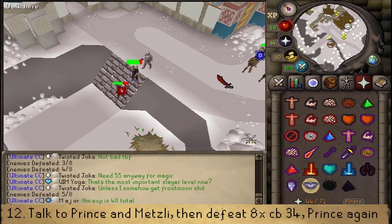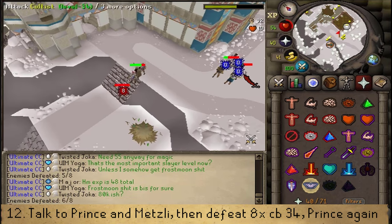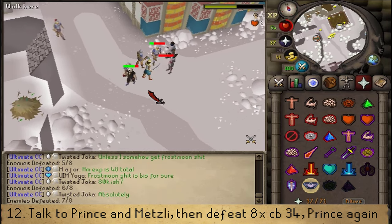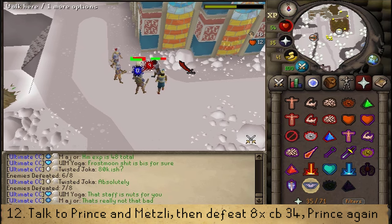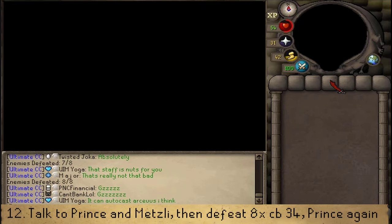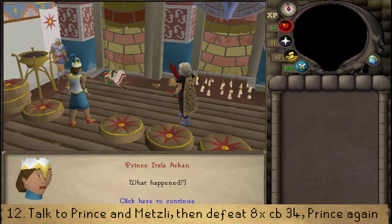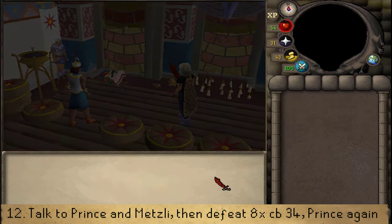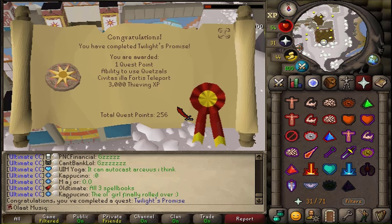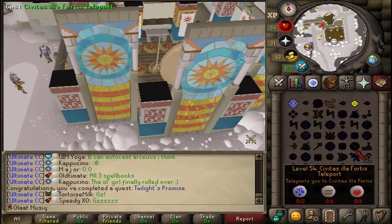The cultists are very tanky — defeat all eight combat level 34 cultists to complete the quest and start the final cutscene. And that's it — I forgot my teleport to Fortis to start the Palace Moons quest, but the Twilight's Promise quest is done!